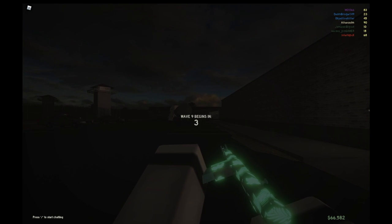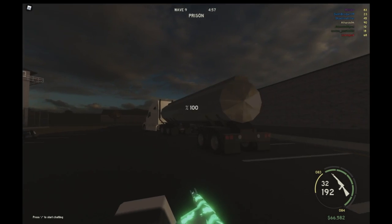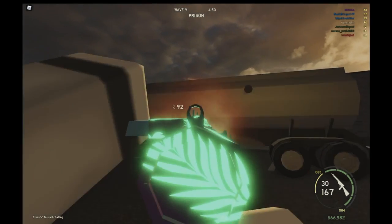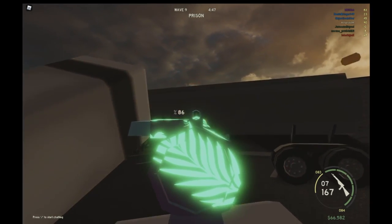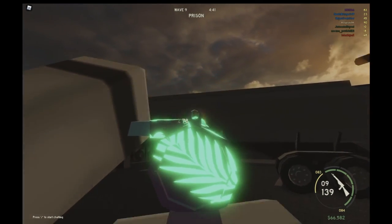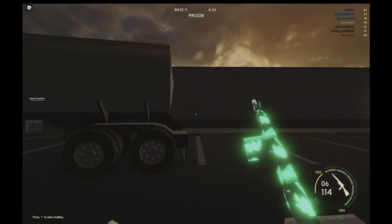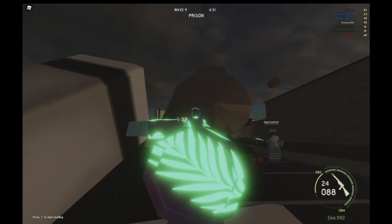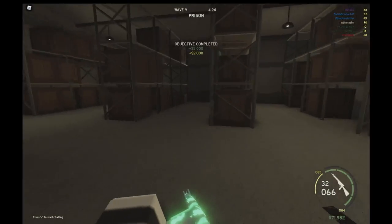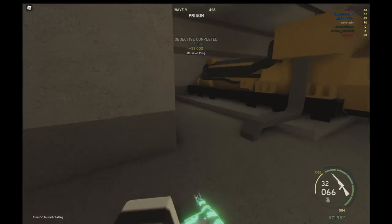Here we have the Sten. The Sten is pretty darn good. It has a great ammo pool of around four magazines. It has a decent fire rate and decent damage to the head, so you can carry through hordes of zombies pretty easily. The ammo pickup rate is one whole magazine, and one magazine for this gun is 32 ammo, so it's still very good. It also has a decent iron sight that doesn't obstruct your view much.